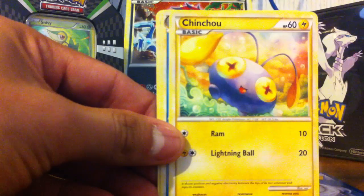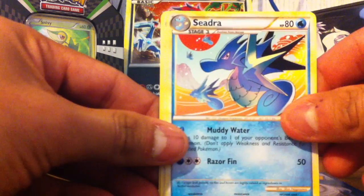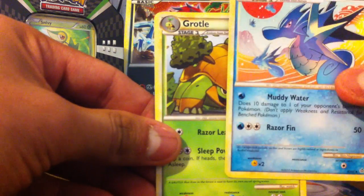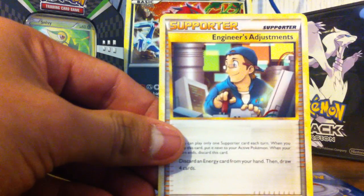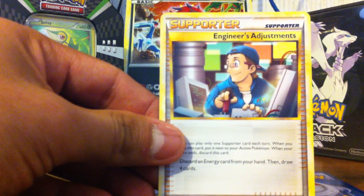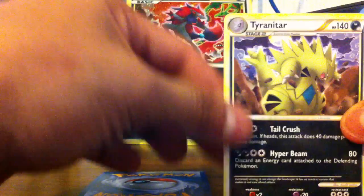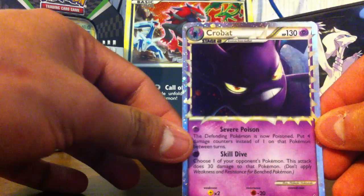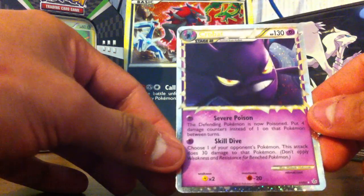We also got Zubat, Chinchow, Cyndaquil, a Groutle, and an Energy. For the Rare we got Tyranitar, and for the Reverse we got Prime Golbat — pretty nice. That was a good packet.